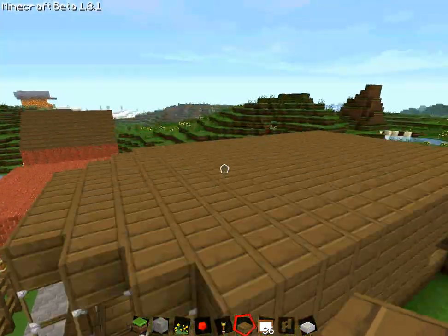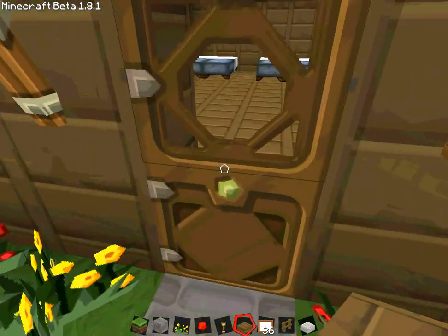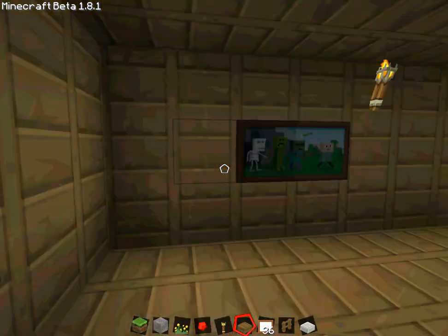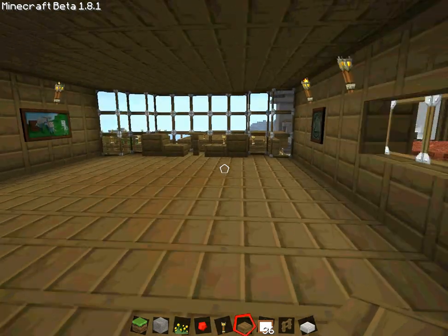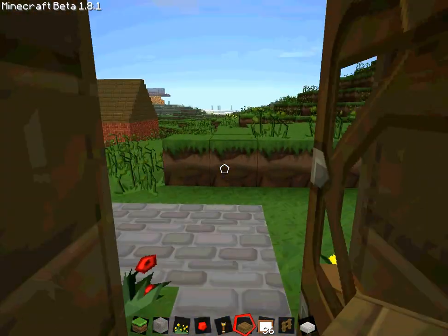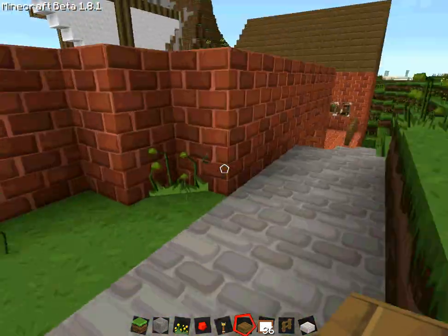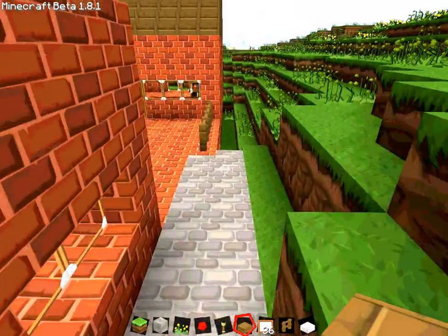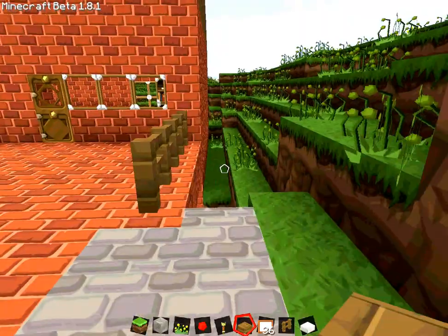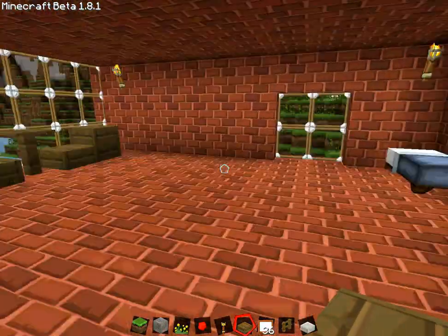And then I'll show you the farmhouse. Pretty simple — nice dining area, for the glass. And then some vines. And then this is like a two-story type thing, kind of has the idea of apartments, I guess you can say. Simple.